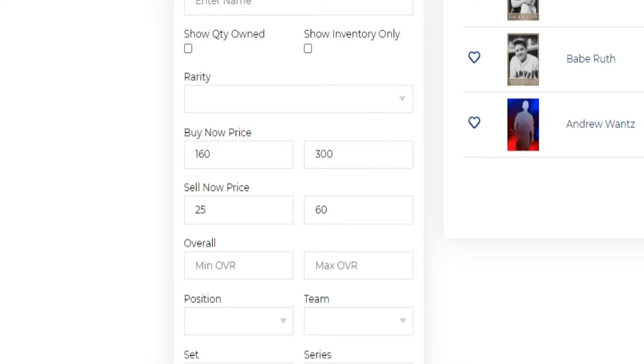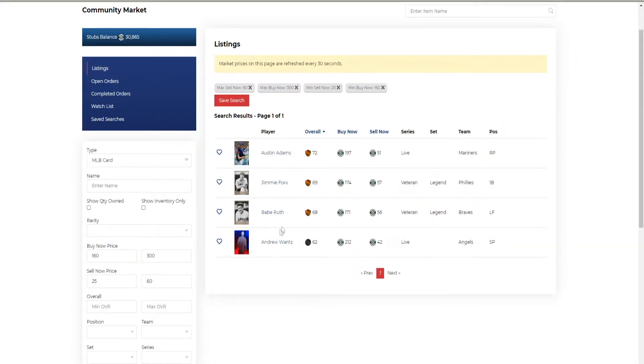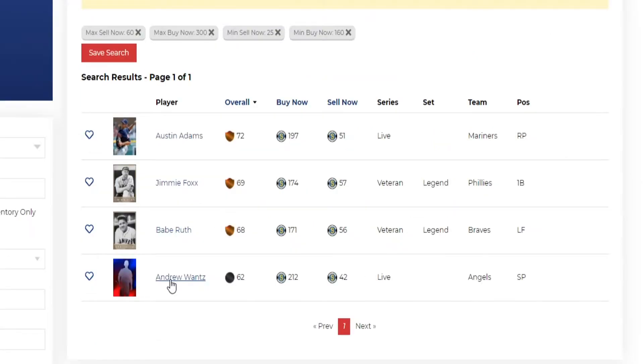The target range is a sell-now price between 25 and 60, and a buy-now price of 160 to 300, to ensure you make a solid profit. Here's a perfect example card: you can buy it for 42 and sell it for 212. It's a brand new card at a low overall, so I wouldn't buy 20, but 5 to 10 of them could give a good return.